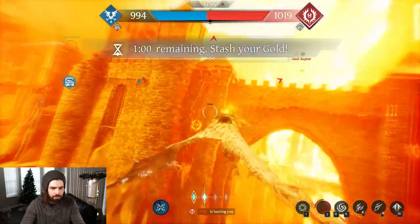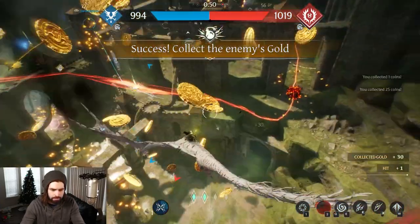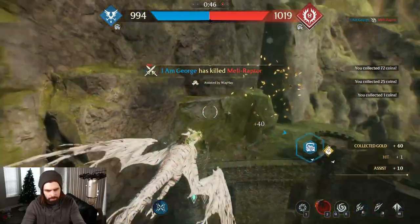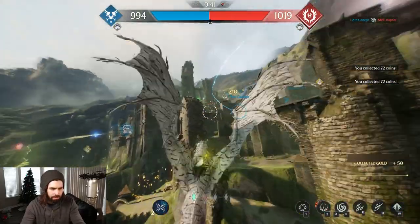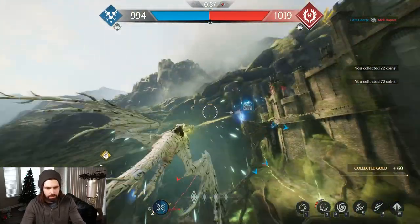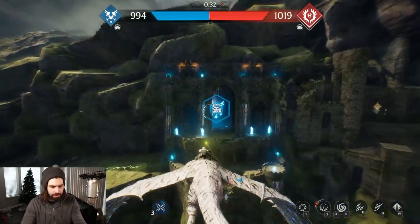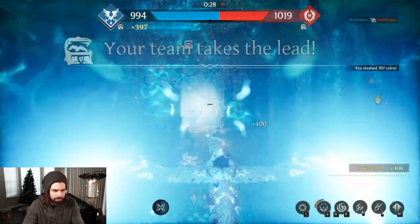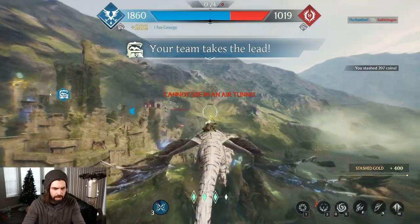They have 2,000! Oh my gosh, that was awesome. I gotta get as much money as I can. They had so much money and I just got a lot of it. I hope I don't die. Let's pick up 397 gold — this is really good, actually. I'll put all that back in the bank. We just passed them up pretty quick.